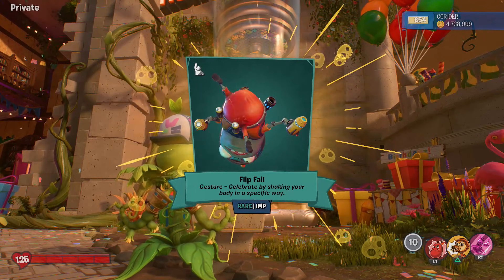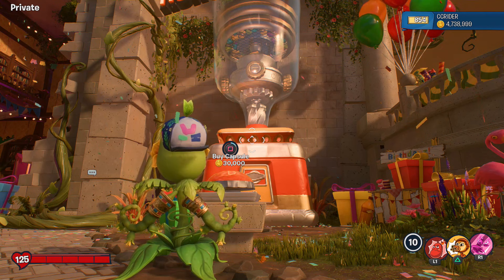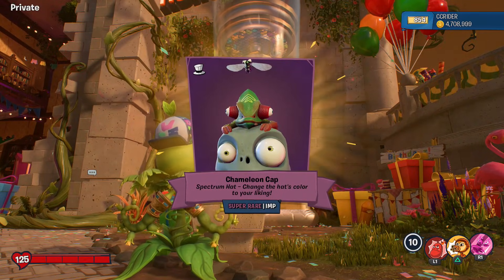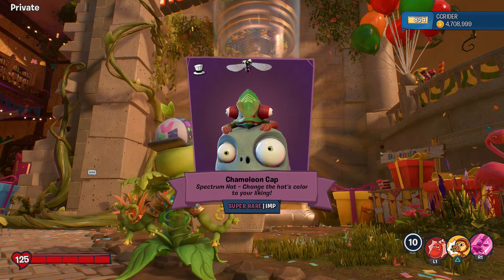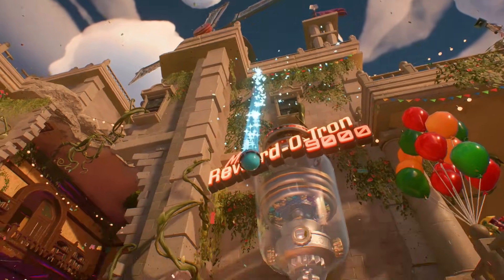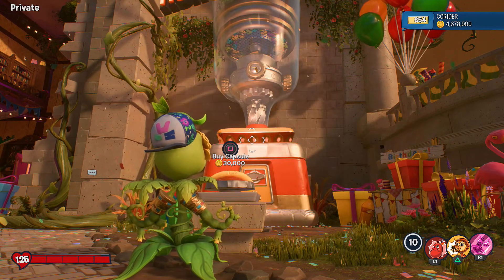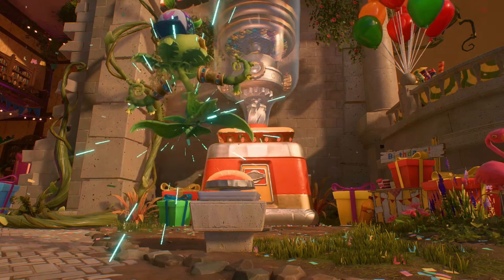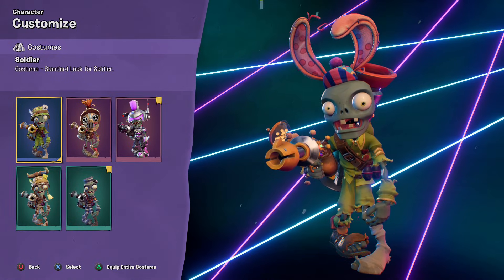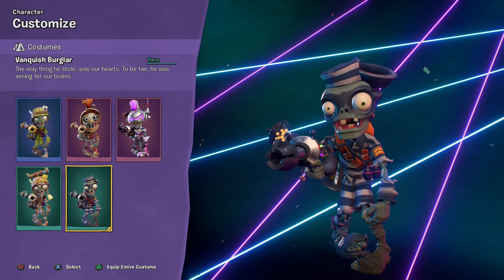I don't think there's an uncommon - I think it might just go common, rare, super rare. That was an Imp gesture. Oh, here's a super rare - the Chameleon Cap spectrum hat for the Imp. Really cool, can't wait to see the different colors for that one. Here's another rare - Vanquished Burglar costume for the Foot Soldier. You don't get too many rare costumes, so pretty cool to see that. We'll check it out now - we don't actually have too many crazy Soldier costumes.